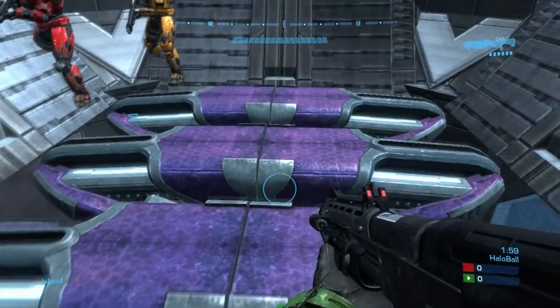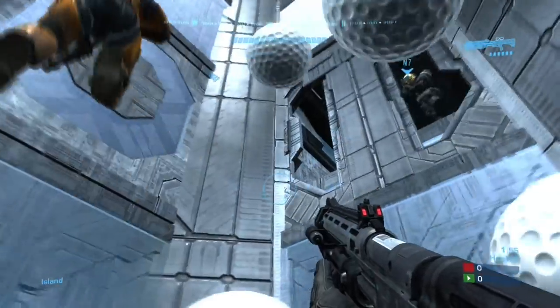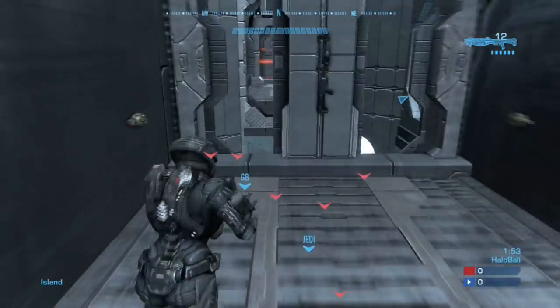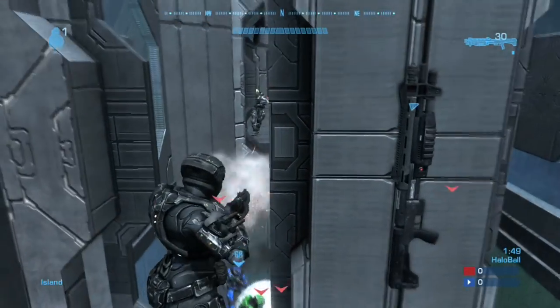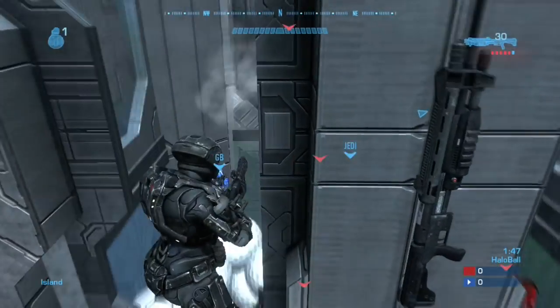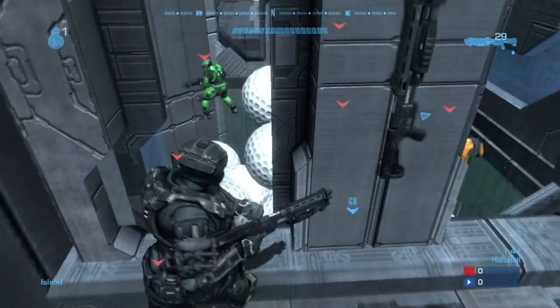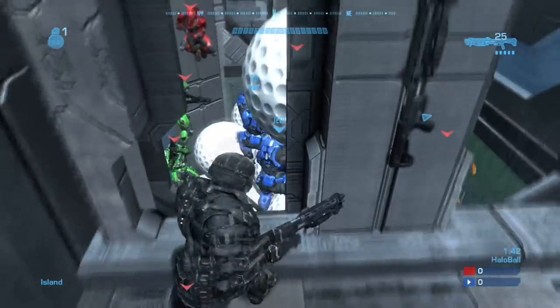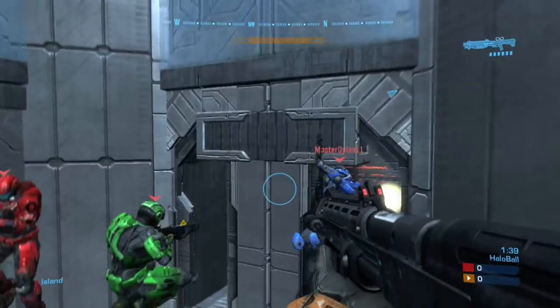Now we start our second phase, and here's where we've made some game changes. You'll notice that there are now windows with people able to throw some grenades in. Grenades create a popcorn type effect on these balls. So if one of your teammates is stuck you can use your shotgun or your grenade to blow up the balls and essentially free them, or the person can smack the balls and hopefully move them around.